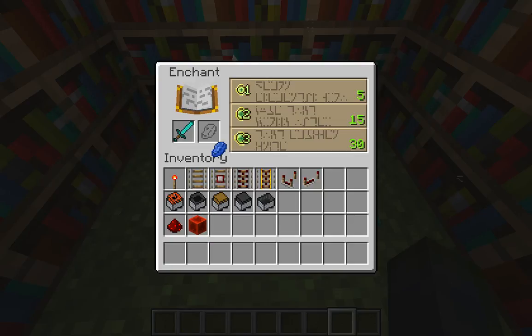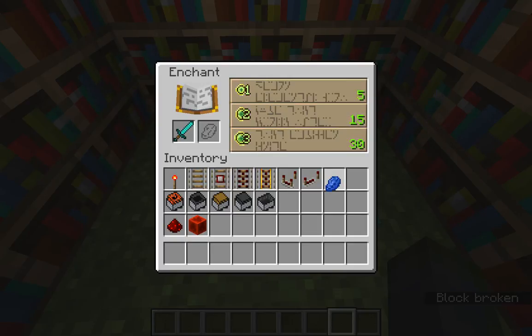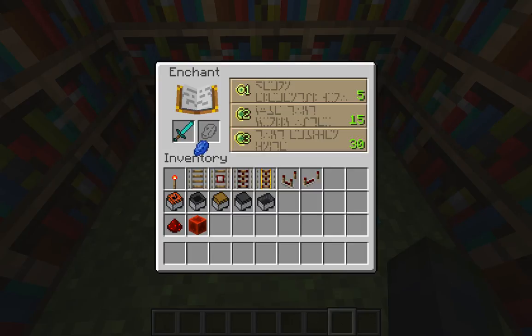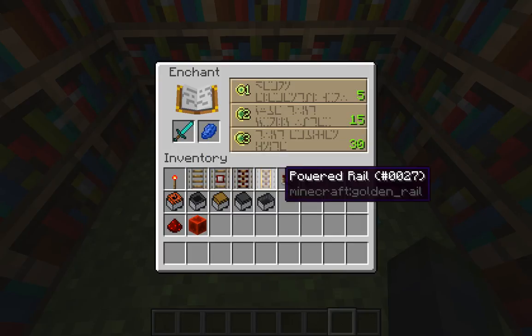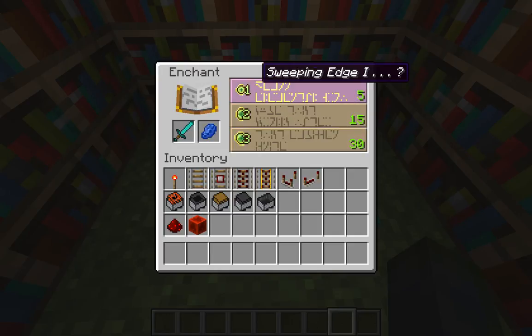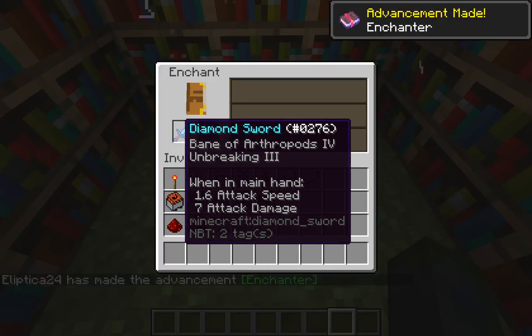When you open the enchanting table there are two slots — one for a weapon, tool, or armor. It'll give you options that cost different amounts of experience: five, fifteen, and thirty. You also need lapis lazuli — one, two, or three lapis depending on the tier — then click and it's enchanted.